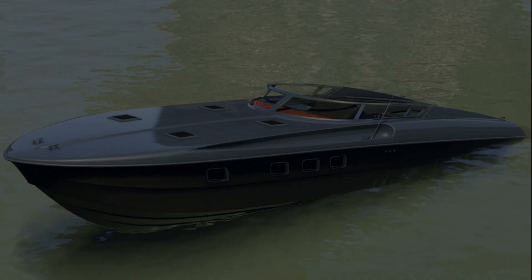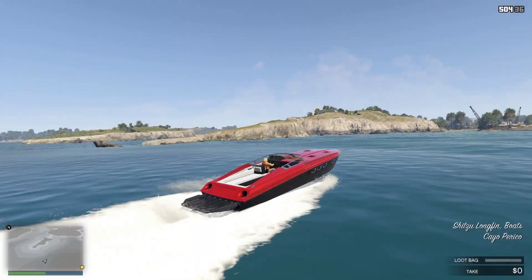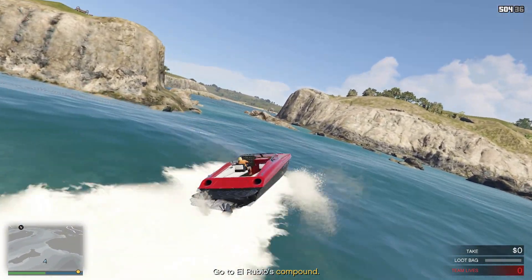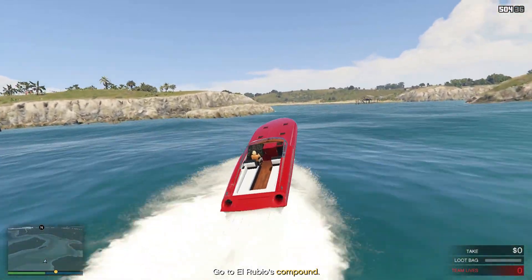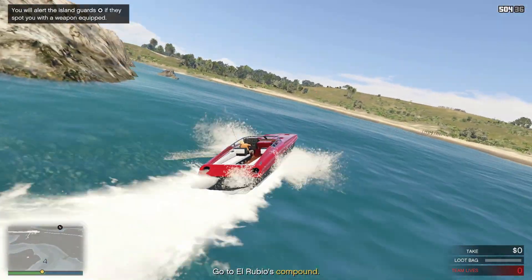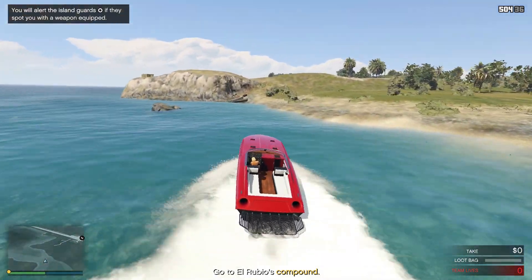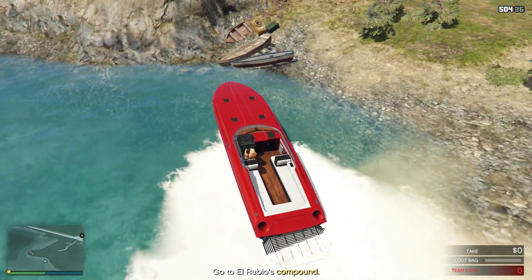The Longfin. This approach you can use if you have not found any clothing. As I did most of the explaining for the Perico heist with the Vellum, I will now only explain the differences for the Longfin approach. The Longfin has a parking issue — it likes to drift away, and if this happens you can spend a lot of time swimming after it. To prevent the drifting, I park the Longfin left of the main dock where it will bounce between the coast and the sandbank.